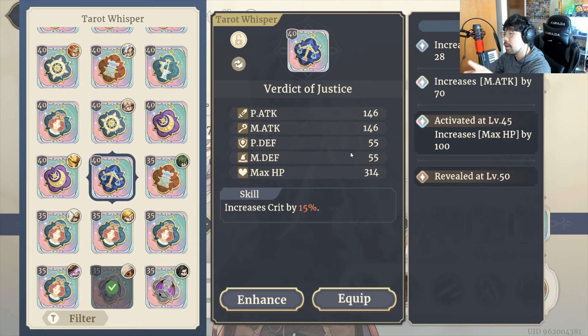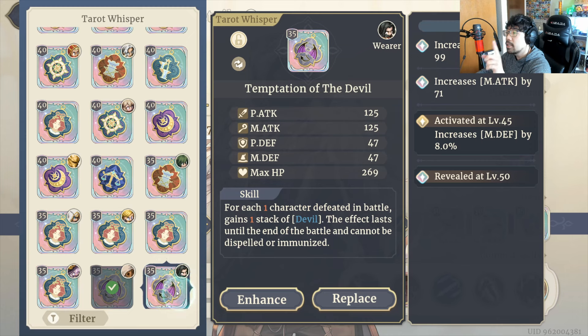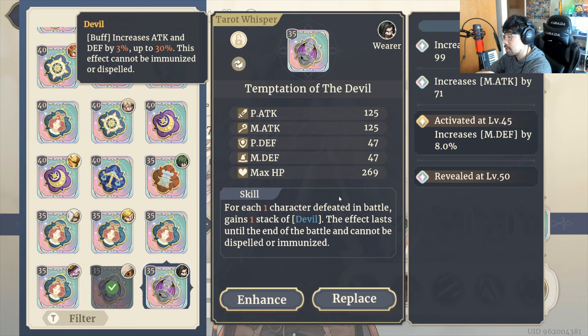There are two Tarots I'd recommend for Crimson Falcon. The first is Verdict of Justice — when rolling Tarots you want Physical Attack, ideally three rolls of Physical Attack to maximize damage, and for the fourth exclusive effect slot you want the Crit increase, which is good on any high-damage unit. The second is Temptation of the Devil — for each character defeated on the battlefield, allies, enemies, or summons, you gain a stack of The Devil which increases Attack and Defense up to 30%. With the fourth exclusive effect you gain two stacks per defeat, which helps ramp up damage quickly.